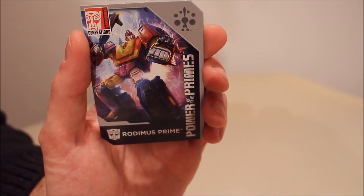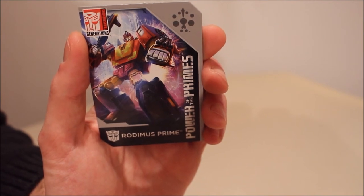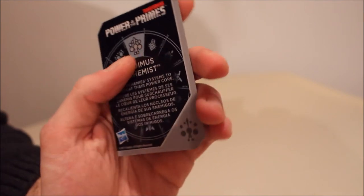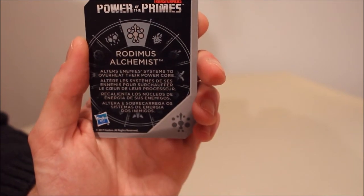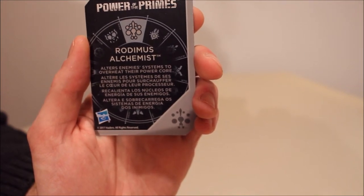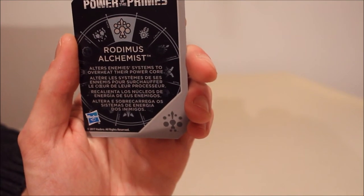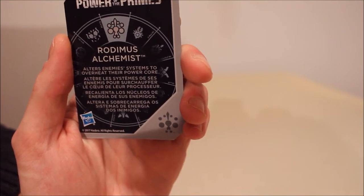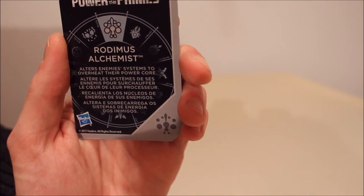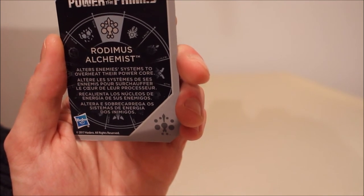Beautiful artwork on the front. We have a little symbol up in the corner. I don't particularly care about getting all 12 of these — there's one for each Prime. This one is Rodimus Alchemist, and Alchemist Prime gives him the power to overheat the cores of other robots. I guess that's kind of a cool one. Some of these are questionable, some of them are pretty cool. Let's move away from this and get into his accessories next.